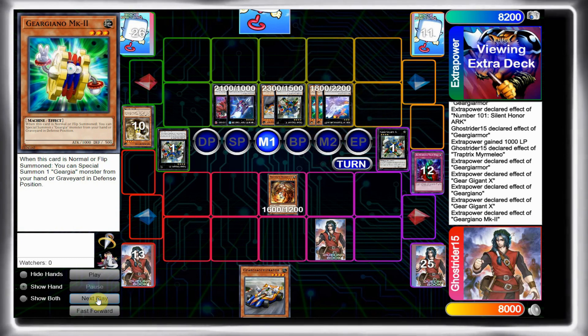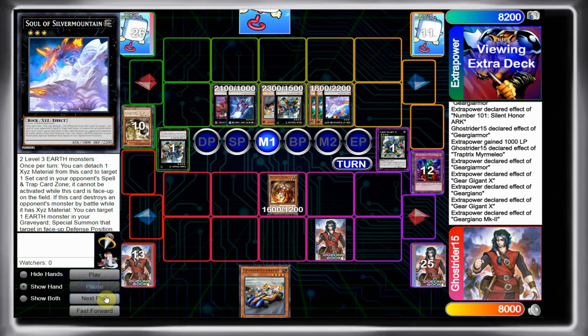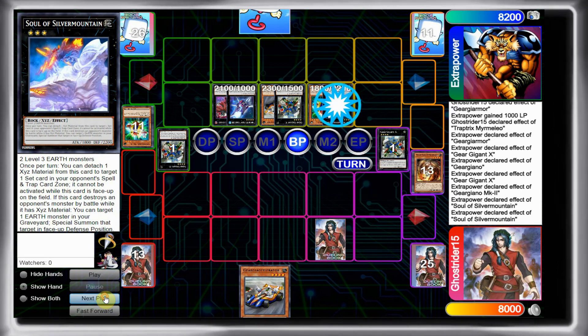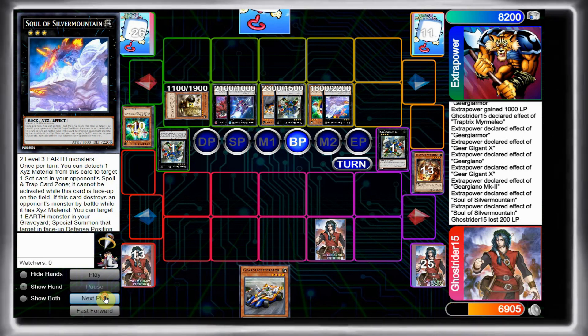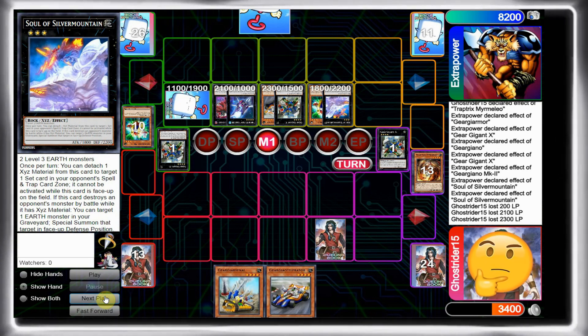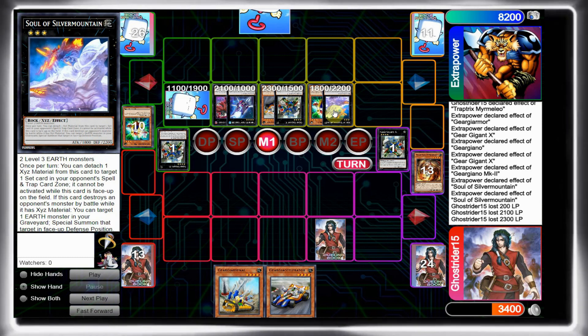Soul Silver Mountain is so good in this deck — you can shut down back row, destroy a monster, and special summon any Earth from your graveyard, which is really nice. I draw into Arsenal, which is another Gear Gear monster, and now I'm able to go for Excited Knight. But first I have this Gear Gear Gear I can use as long as I get rid of this Soul Silver Mountain.